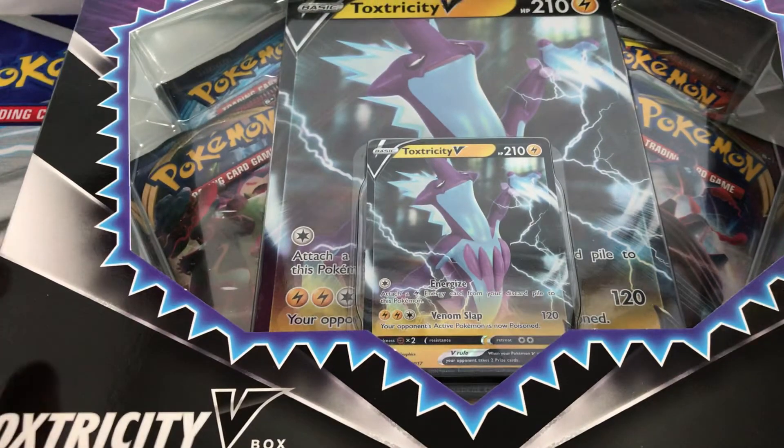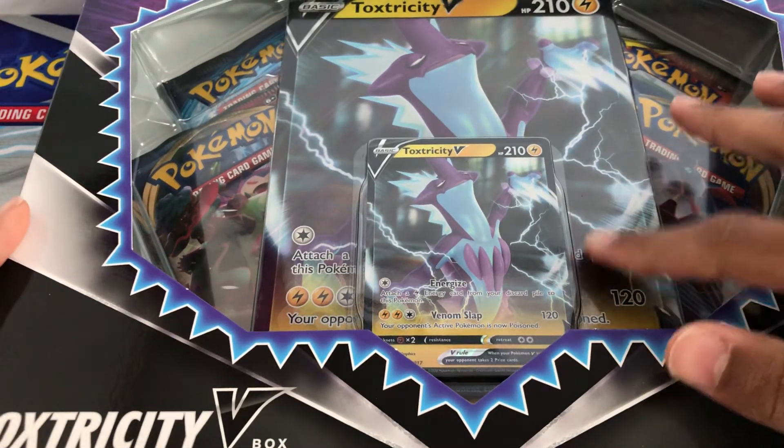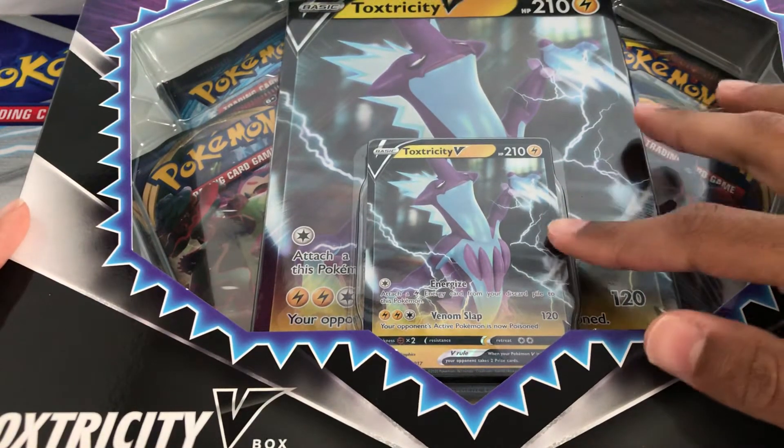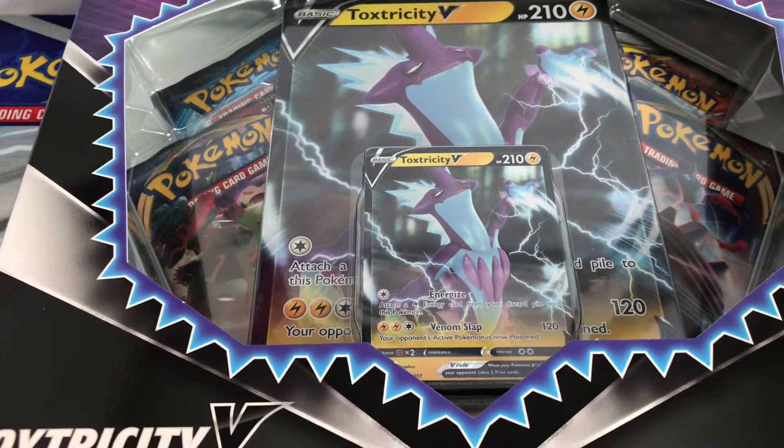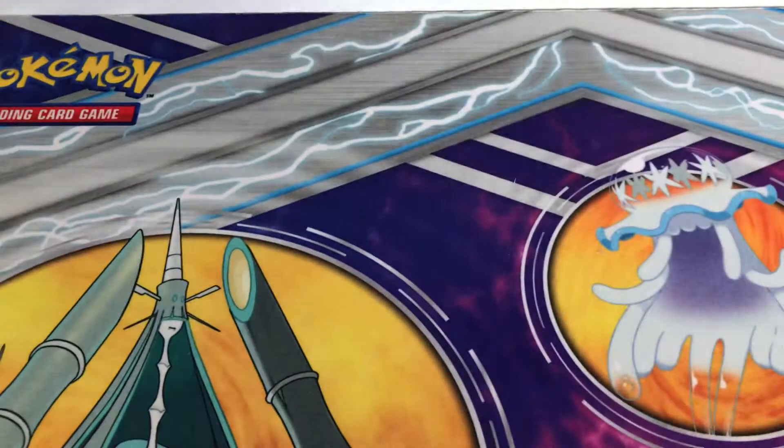Four boosters: two Sword and Shield, one Evolutions, and one Cosmic Eclipse. And you get an oversized card — it's Toxtricity and Toxtricity V. The attacks are Energize and Venom Slap, which poisons your opponent.